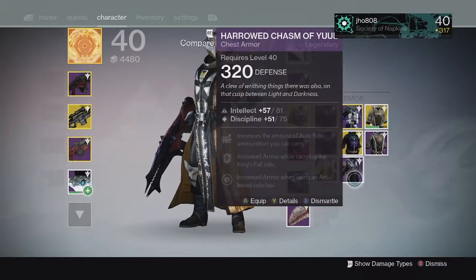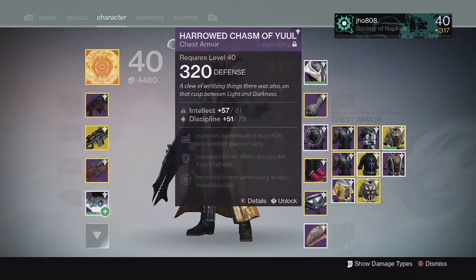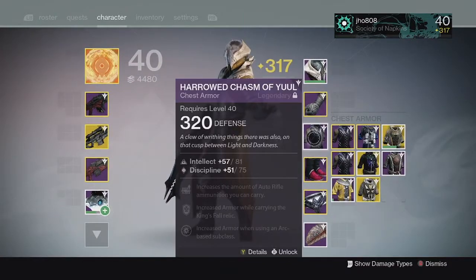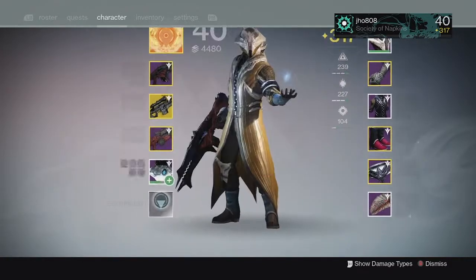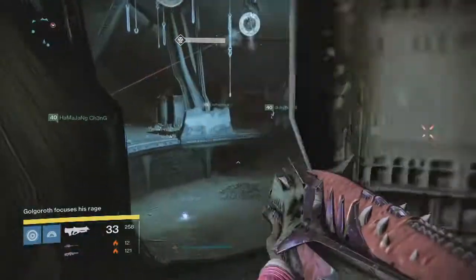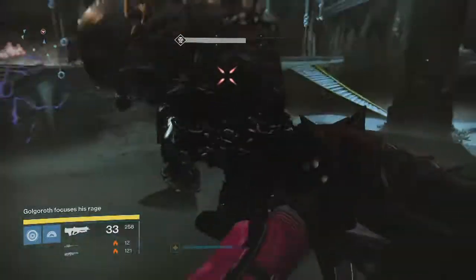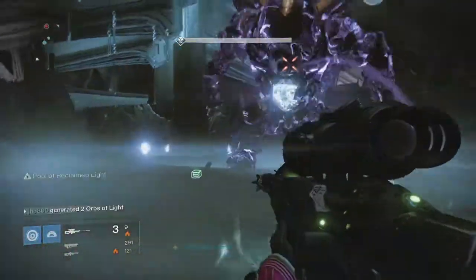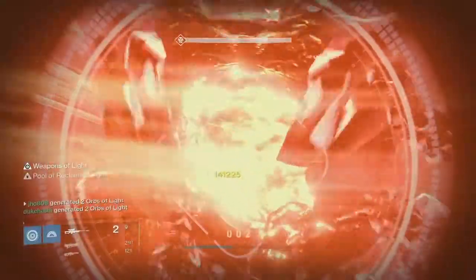I got the 320 Harrowed Chasm of Yule with Intellect and Discipline — really good stuff on it. I actually got a different 320 piece on each of my characters: 320 boots on my Titan, 320 chest piece on my Warlock, and 320 gauntlets for my Hunter. Pretty cool stuff across the board.